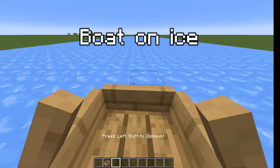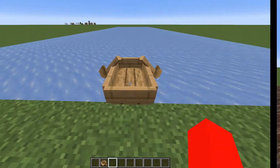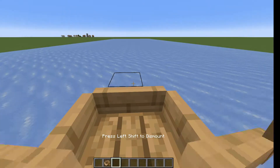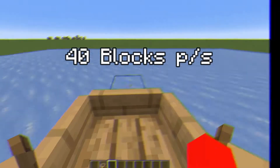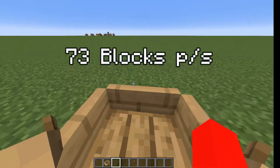Minecraft has lots of ways of traveling, but in this video we're gonna go through the fastest ways to travel in Minecraft. A boat gliding on ice can go at a speed of 40 blocks per second, but a boat gliding on blue ice can go at a speed of 73 blocks per second.